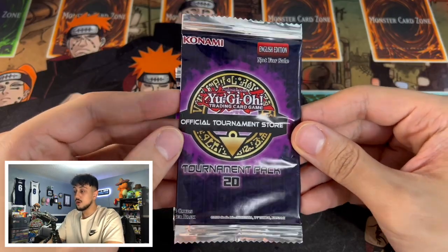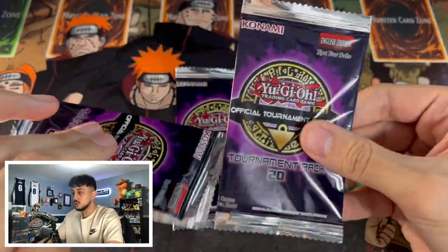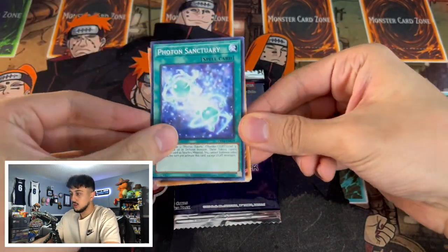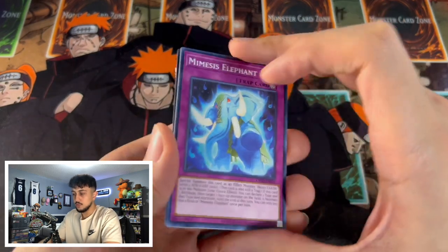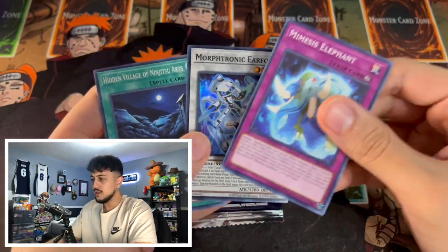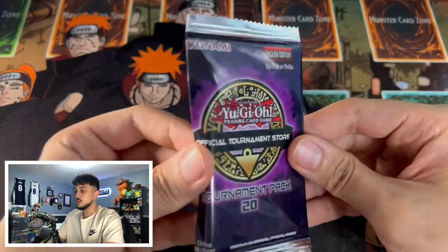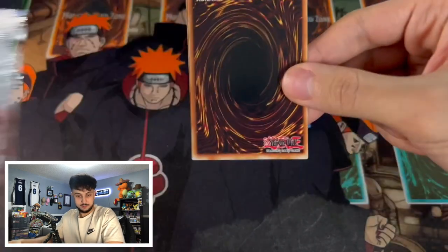Now let's get into these two error OTS tournament pack 20s. They just feel weird — I can't fully explain it, but the plastic material feels off. It's opening differently too. The cards look like standard size though. I'm going to assume the super rare might be in the back this time. Maybe it's just a quality control issue, but it's definitely some kind of error.